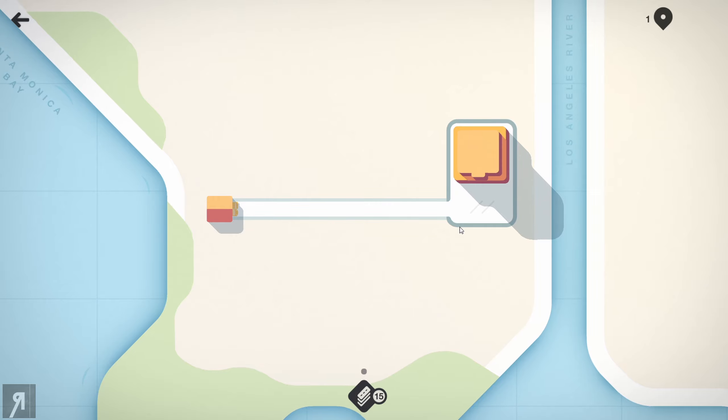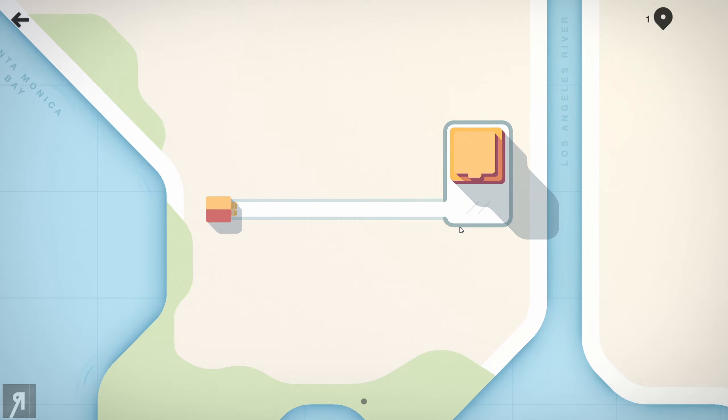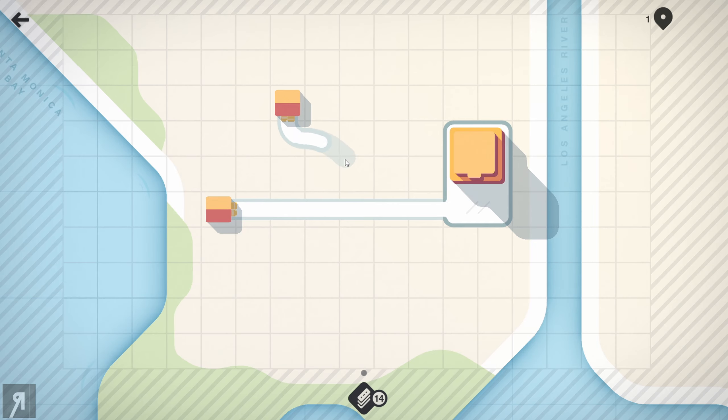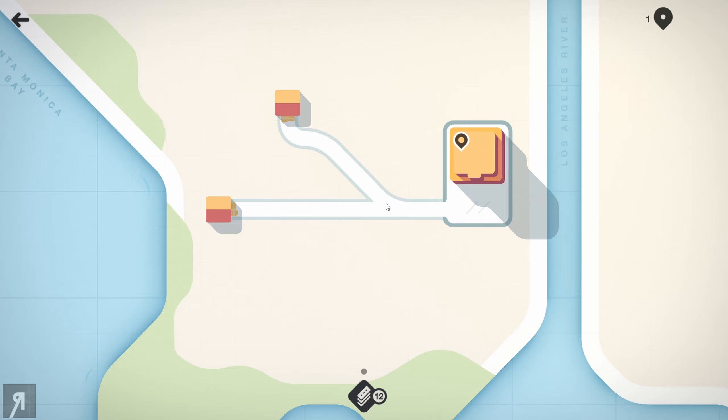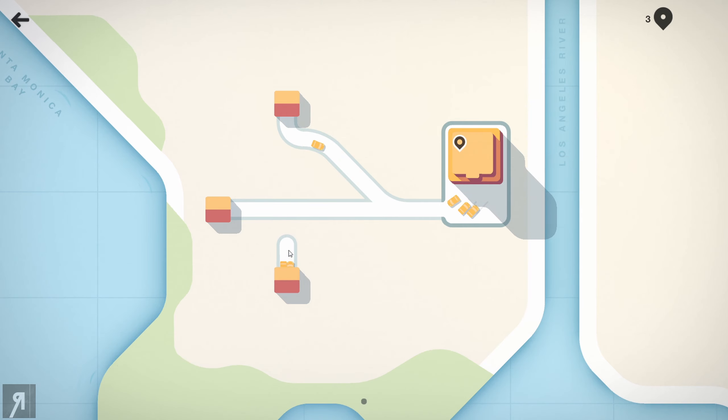You're going to have traffic problems and you'll need to deal with them. There is also, of course — because it is called Mini Motorways — the ability to construct motorways, or highways, or autobahns. You can basically decide whether you want to build in a grid, a curve, or any orientation you like, and you can change the angle of a road to adjust how it connects.